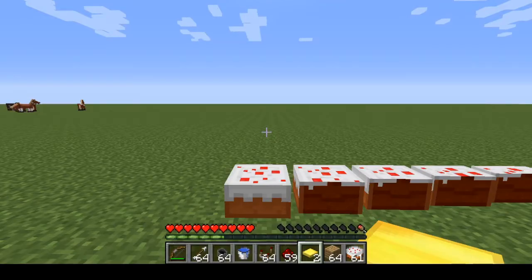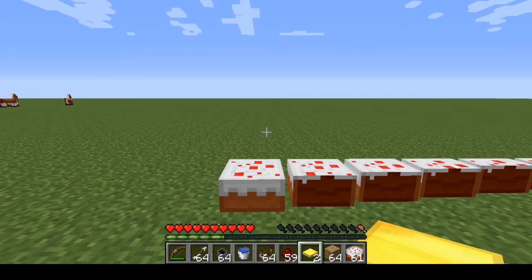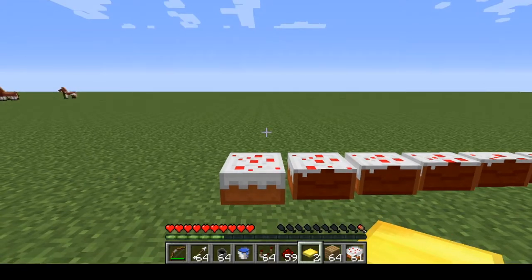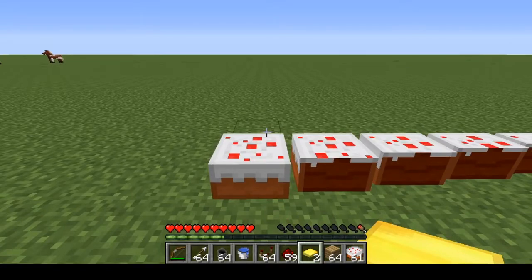Welcome everyone. In this video I have some really interesting glitched blocks to show you using block transmutation in version 1.7. I'm in 1.7.5, which is the last version where this works. Don't try it from 1.7.6 to 1.7.10.